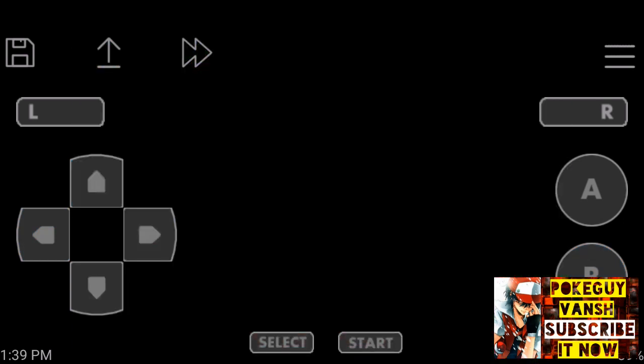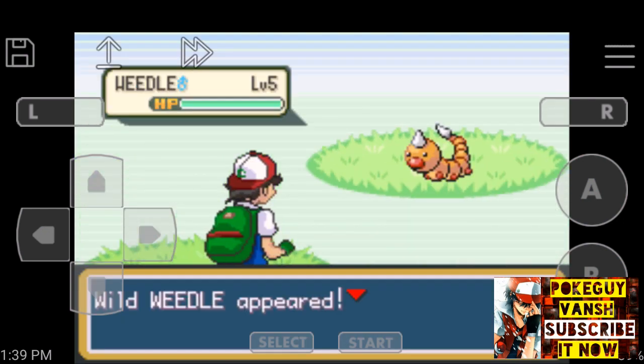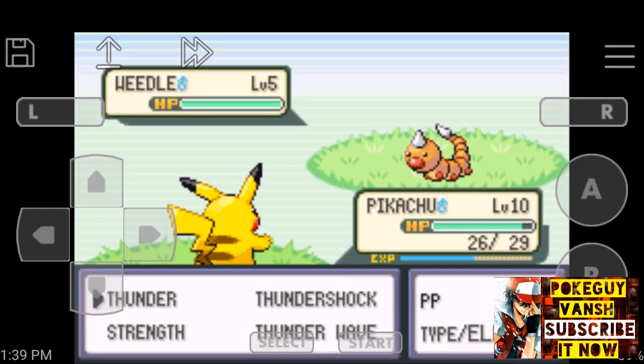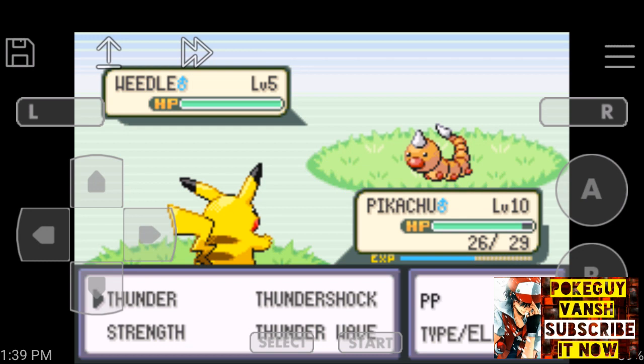First, we are going to Viridian Forest to battle a Pokémon. When a Pokémon appears, attack it with Thunder. Thunder is a very powerful move but its accuracy is pretty low — it is 70.